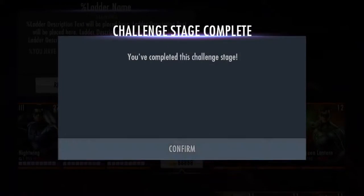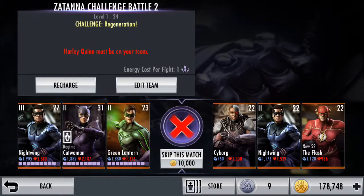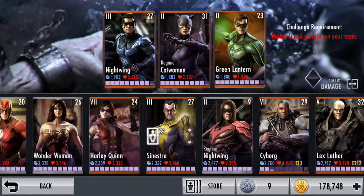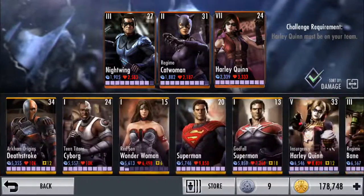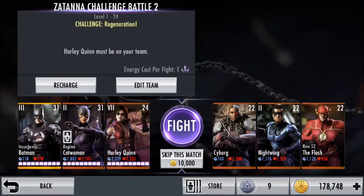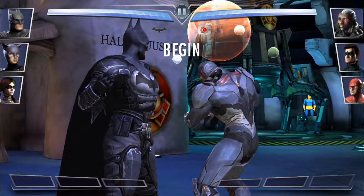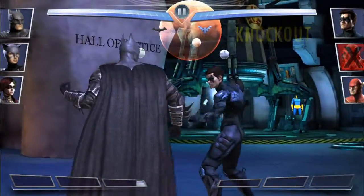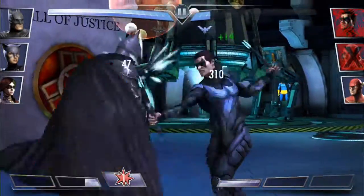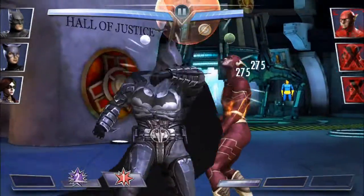Okay, so that was pretty easy. We got a bunch of power credits for that. I got Deathstroke. Alright, Harley Quinn must be on your team — well, that shouldn't be too hard. Let's just toss Harley Quinn on there and be a total jerk, and toss on Injustice Batman — insurgency Batman, I mean, my mistake.